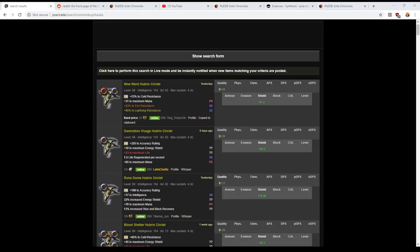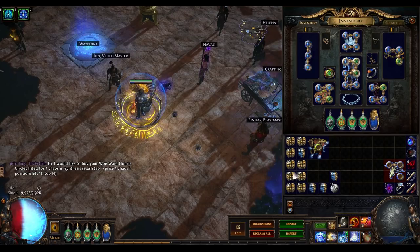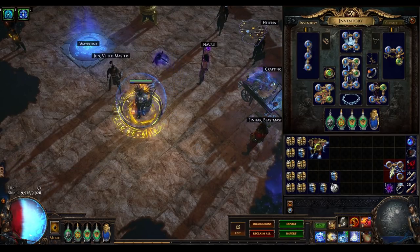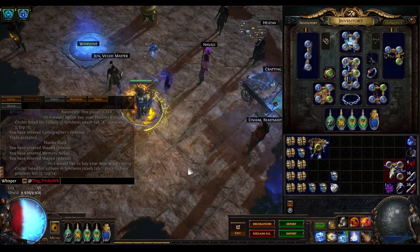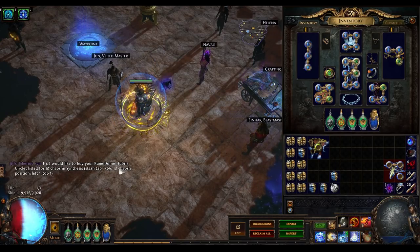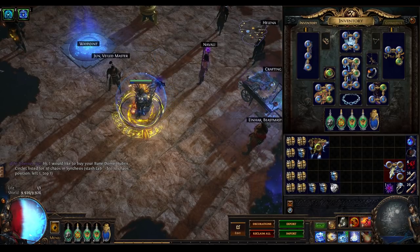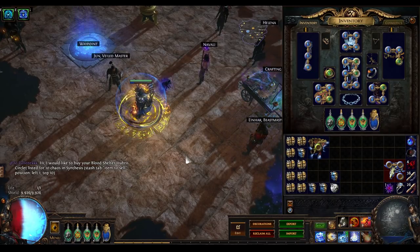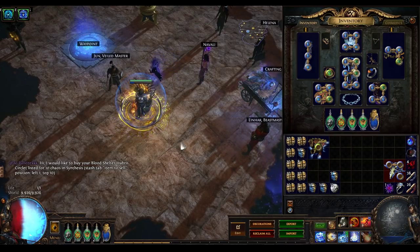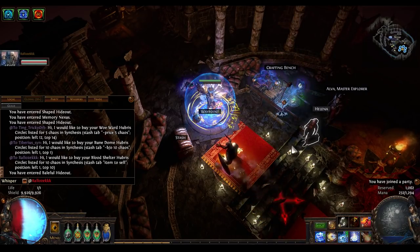Woe ward hubris circlet — this person is asking five chaos orbs for that. I'm very happy to take it at that price if they're available. I'll jump the video recording back into the game client. It is entirely possible this person may be AFK or just playing funny buggers with the listing. I'm going to try it. I'm also going to contact the next option down, which is a runedome hubris circlet — an accuracy-only one-locked hubris. And let's start with the next one as well, which is a low item level hubris that is cold resistance locked only.